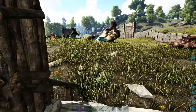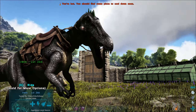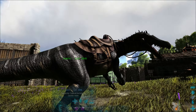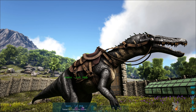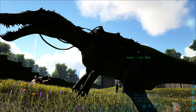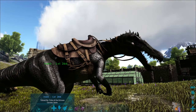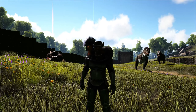We're also going to be taking my buddy Erwin, who is a baryonyx. In my opinion, baryonyx are the best caving creatures in the game. You could probably get by with a saber tooth, but I highly recommend getting yourself a baryonyx. This guy is actually imprinted, he's got one mutation into melee — he's pretty decent.